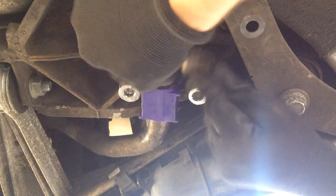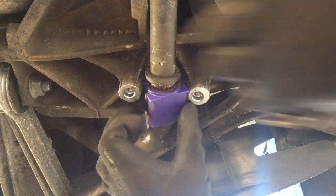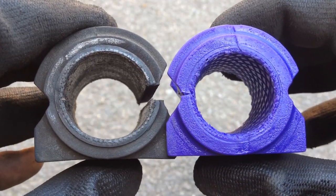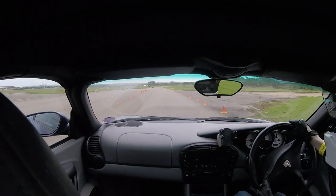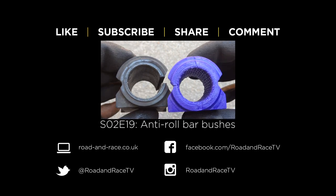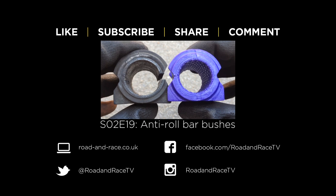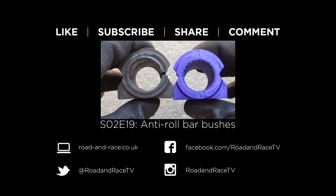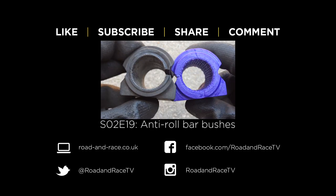Next time on Road and Race, a two-part episode on suspension. In part one we show you how to replace your anti-roll bar bushes, and in part two we find out if spending the extra money on harder polyurethane bushes is worth it day-to-day and if they improve handling on the track. If you found this video useful please subscribe and hit the like button. Click the suggested box at the top of the screen to watch the next video in this series, and feel free to get in touch by leaving a comment. You can keep up to date via our website, Facebook, Twitter, or Instagram. Thanks for watching.